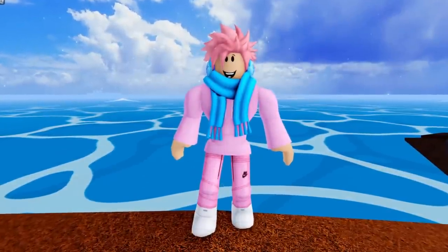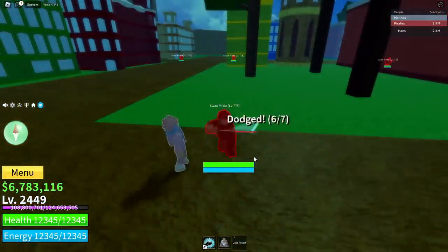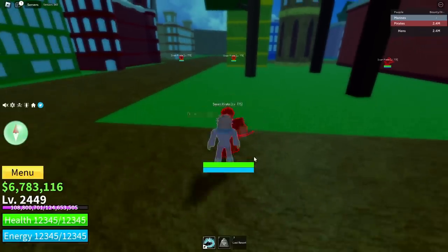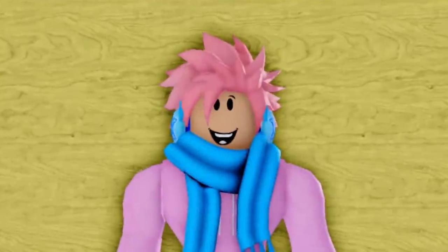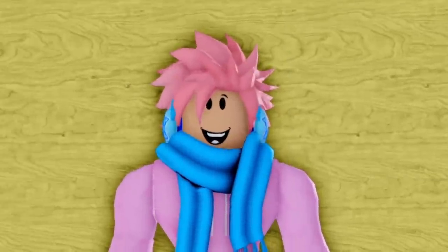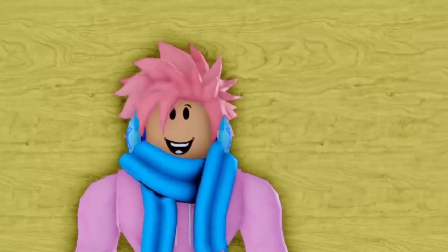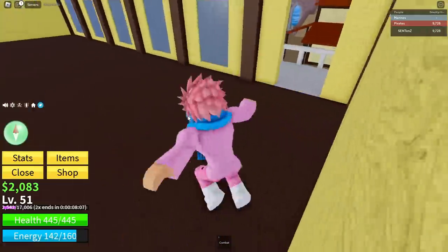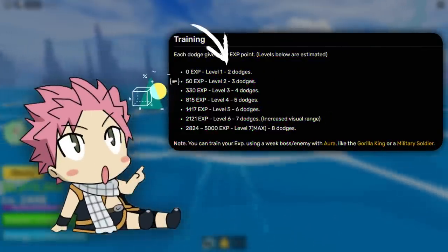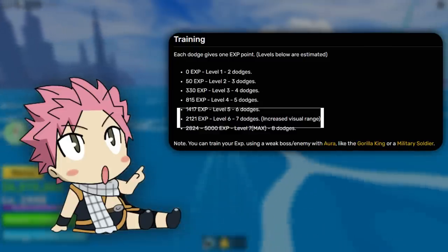Next up, we have Observation — a pretty popular ability that lets you dodge incoming attacks and see enemies through walls. The distance you can see depends on its level. You get this by talking to the Instinct Teacher at the top of the temple on Upper Sky Islands. You need to be at least level 300, kill the Saber Expert, and pay 750,000 belly. At level 1, you get 2 dashes, and at level 6, which requires 2,121 XP, you get 7 dodges with increased visual range.